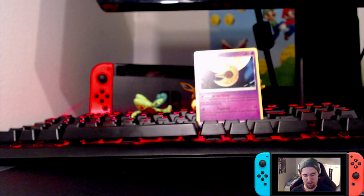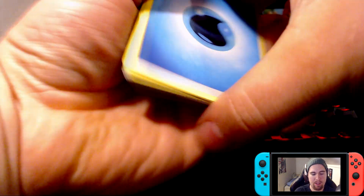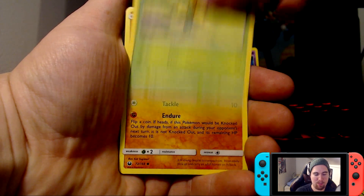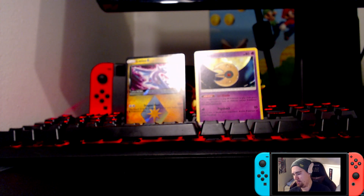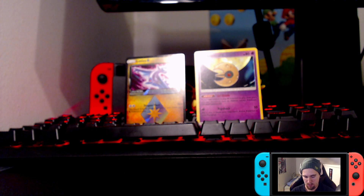Let's save the Rayquaza pack for last and go with the Blaziken one now. Is this really going to be the second Elite Trainer Box with nothing? We have a Water Energy, an Underground Expedition, a Shelgon, a Beast Ball, a Bagon, a Bellsprout, a Phantump, a Clamperl, a Skiddo, a Latios — nope — and a Magcargo. Magcargo is a playable card but that's not what I want. We got one prism star but that's not going to save the box.